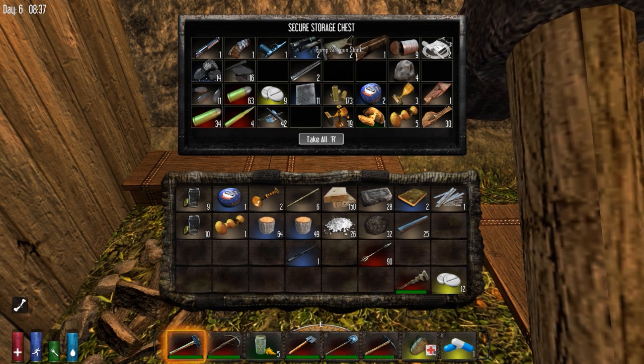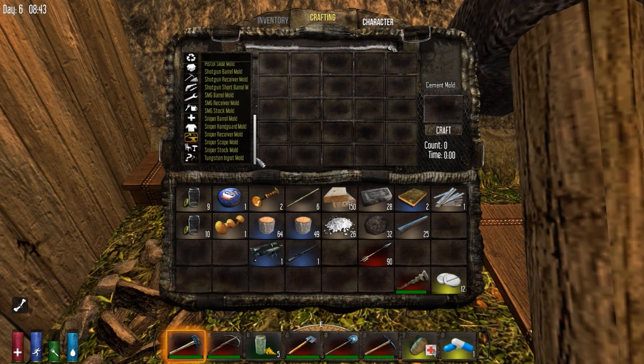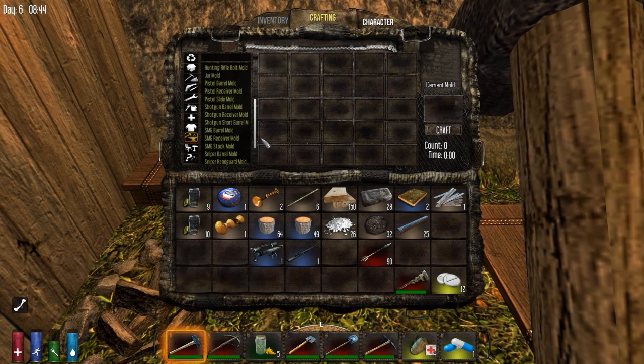I thought we had a hunting rifle stock. Hunting rifle bolt. Where's the hunting rifle stock? Is that something to craft? Hunting rifle barrel, hunting rifle bolt mold — I guess I need to make both those. Okay, so no stock there, maybe it's under here.